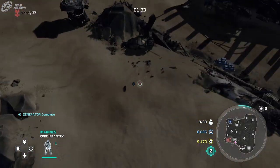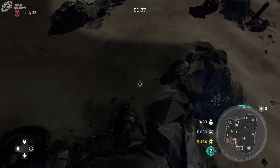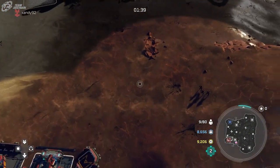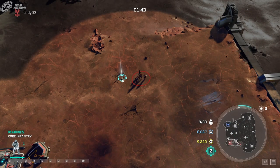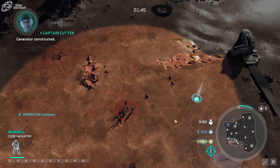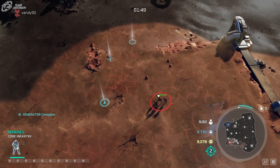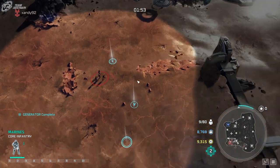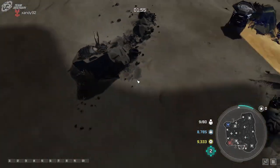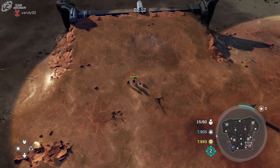The unit will follow those queued movements until you either command them somewhere else or they finish all the waypoints. On mouse and keyboard, queuing movements is simply holding down the Shift key and then right-clicking each destination. When you select your squad you'll see the queued path. That's how you queue up movements for your units.